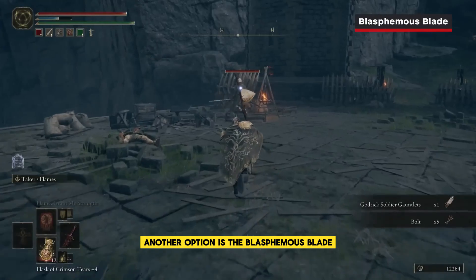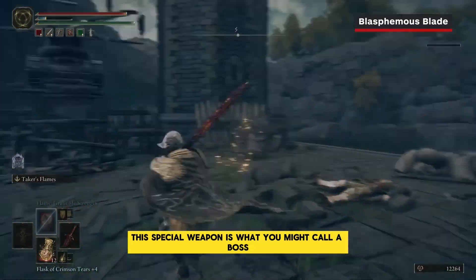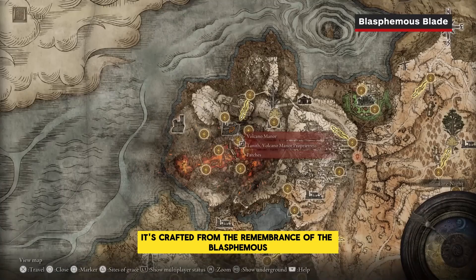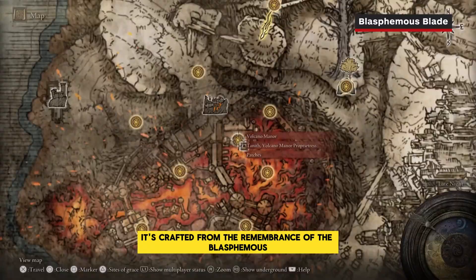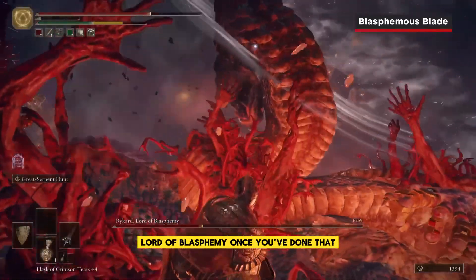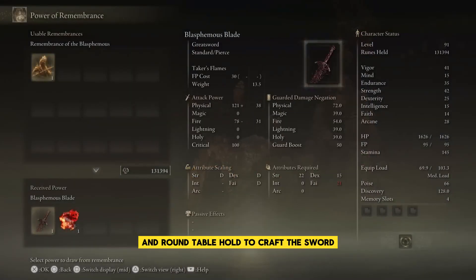Another option is the Blasphemous Blade, which adds fire damage to your attacks. This special weapon is what you might call a Boss Soul Weapon, meaning it's crafted from the Remembrance of the Blasphemous, which you'll receive upon defeating the demigod Rykard, Lord of Blasphemy. Once you've done that, take this Remembrance to Enia at Roundtable Hold to craft the sword.